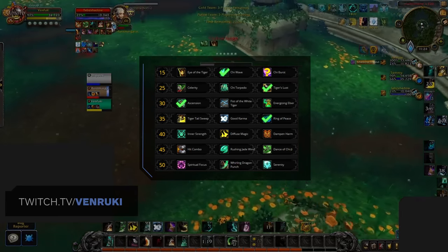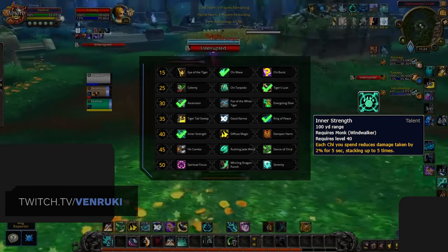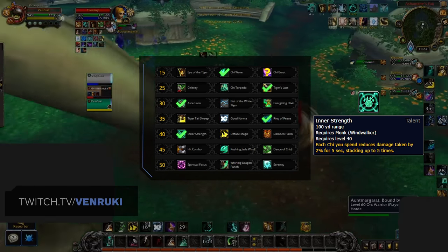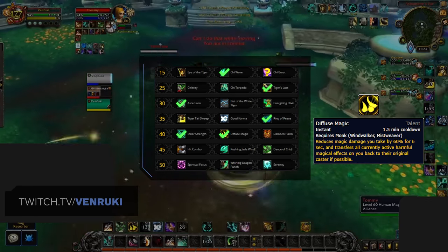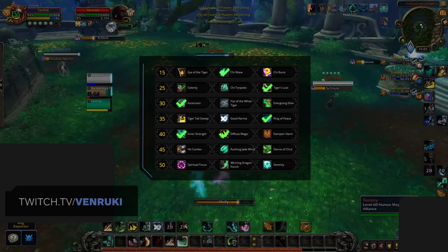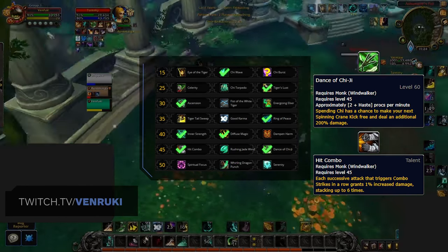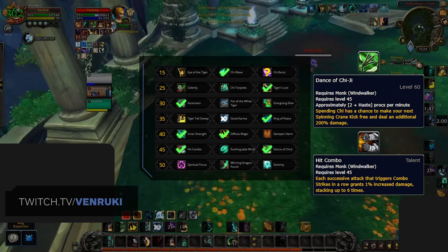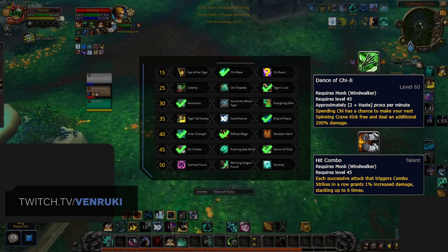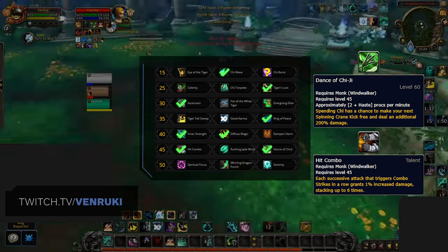In the level 40 row, your best option will change depending on the situation. If you expect to take a lot of consistent damage while needing to remain aggressive, Inner Strength stands out as a strong pick. However, if you're facing a comp with a caster, Diffuse Magic will be your go-to as it's one of your best defensive cooldowns in that situation. The penultimate row sees two options quite close in strength — both Hit Combo and Dance of Chi-Ji are viable, with most people currently leaning towards Dance of Chi-Ji. However, as the expansion progresses and gear scales up, the value of Hit Combo will increase, so Windwalkers will likely eventually swap over to it.